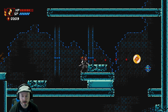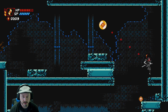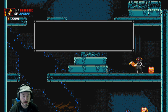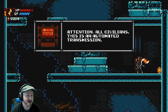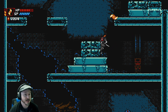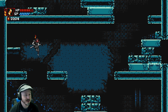Oh, you can actually hit this thing - I didn't realize that! That changes a lot of things. We pick up a transmission: 'Attention all civilians - this is an automated transmission. The city and surrounding islands have been secured with a safety perimeter, please evacuate.' Just a little environmental storytelling for you right there.